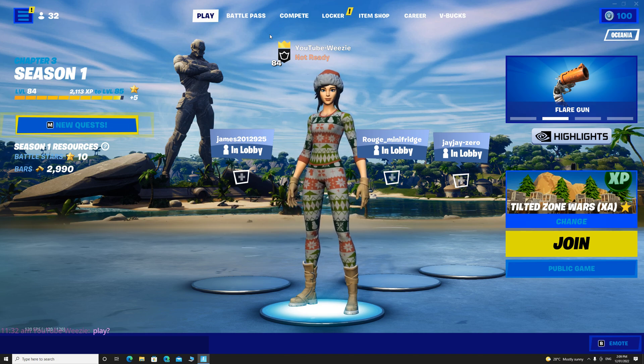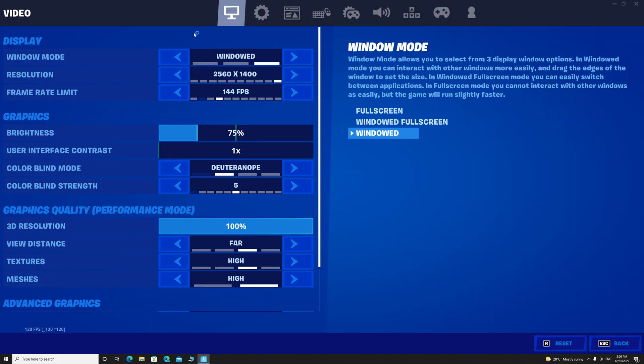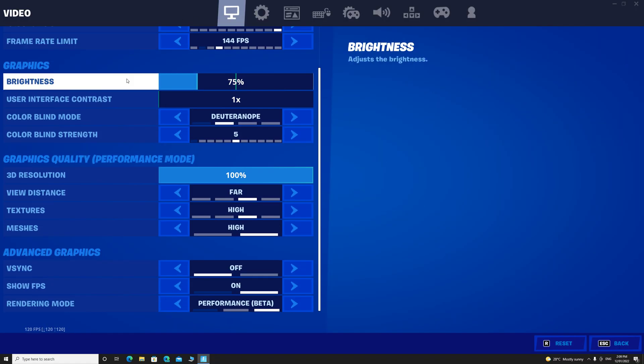Today I'll be showing you guys how to get performance mode on PC. First, go into settings. Once you're in settings, go to the first one which is video, and scroll down until you see rendering mode.